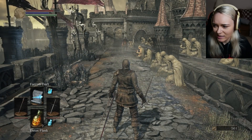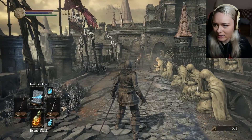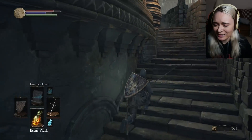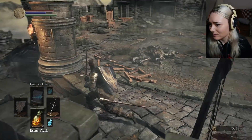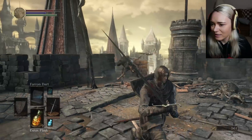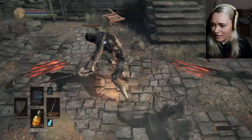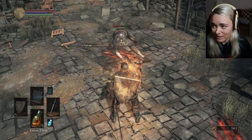I guess I'll shoot him. Come and fight me up here — it'll be fun. You have a humongous weapon. He does attack slower, so I can do that and then attack while he's getting back up.